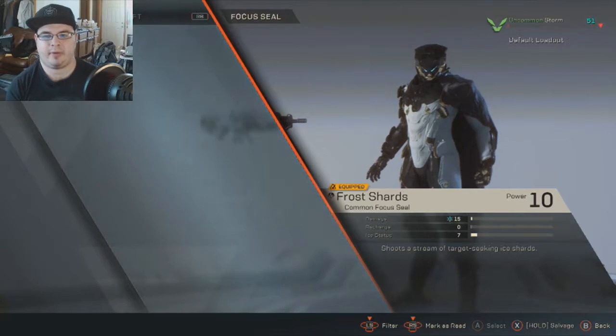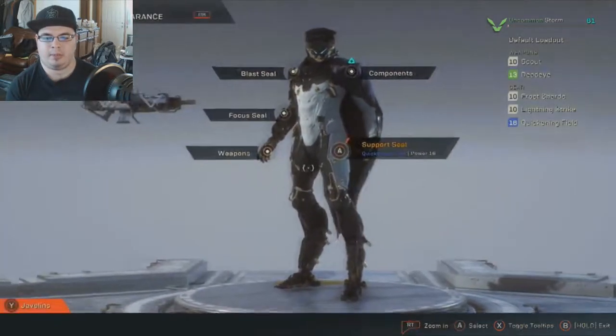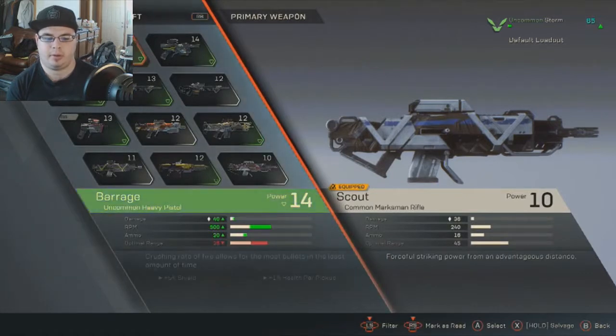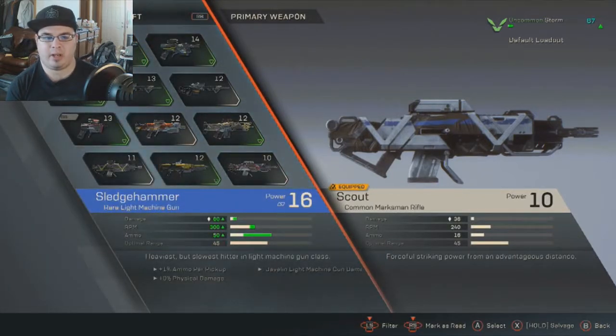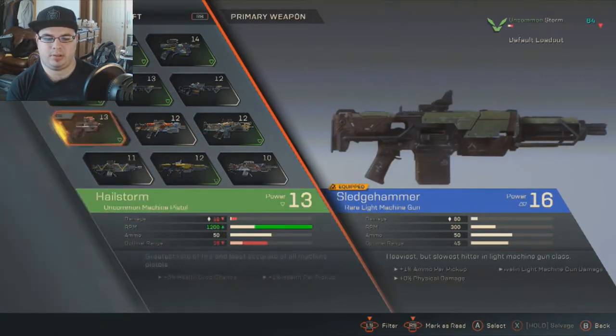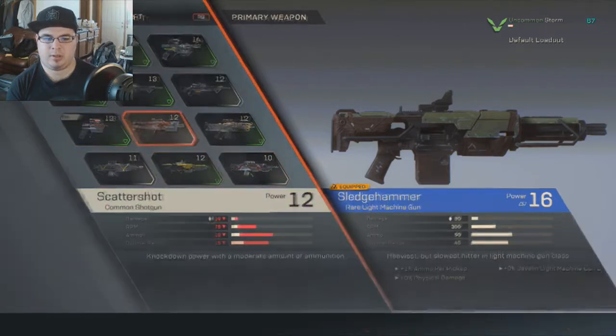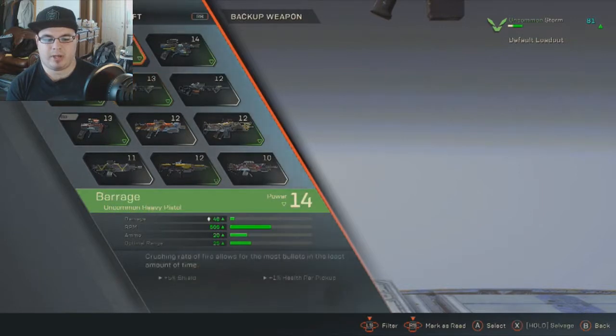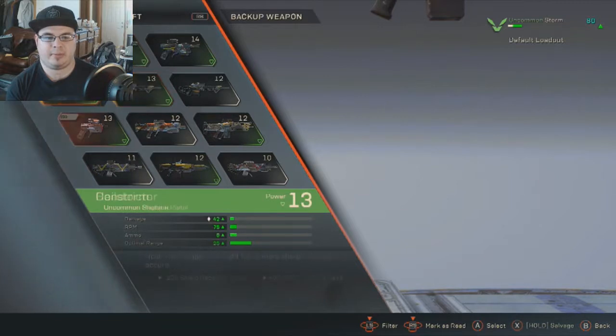We also have a focus seal. For weapons I've got the Marksman's Rifle one and two, the Sledgehammer — it's got a good RPM, we'll throw that on — and then another pistol here, Barrage. Pretty much anything would be better so I'll put that on too.